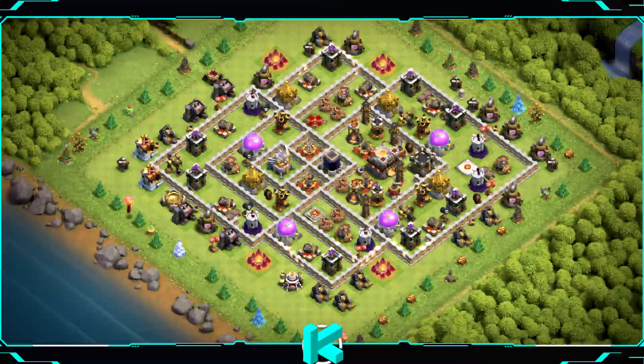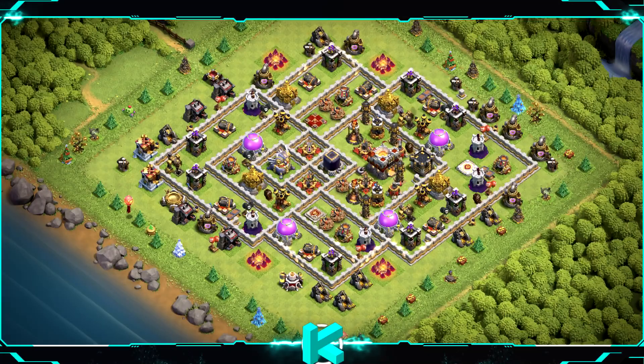Base number 10: the trophy base you need. Can't say it's great for anything other than that, maybe for farming as well. For clan castle troops use 1 baby dragon, 2 witches, and 1 archer.